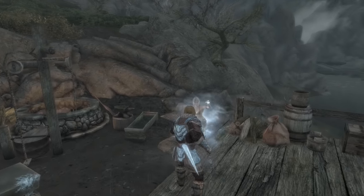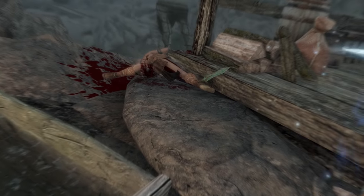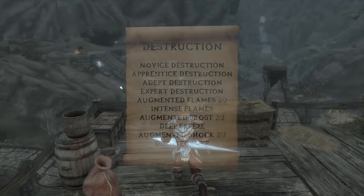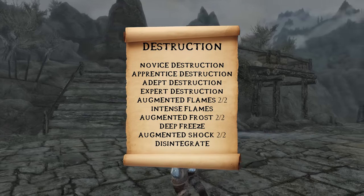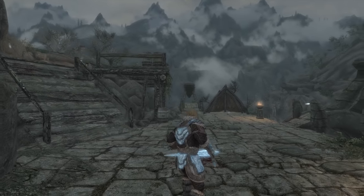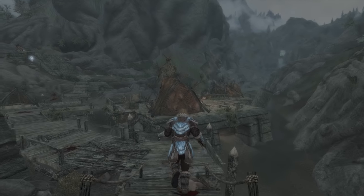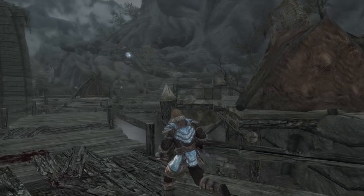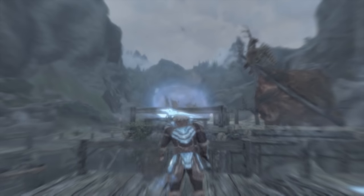The Spellsword uses magic offensively and prioritises destruction magic to be as strong as he possibly can be. From the destruction skill tree, get everything except for Master Destruction, Runemaster and the far right branch. With the combination of Augmented Flames, Frost and Shock, you'll be a beast with all elements of magic damage. But flames will be the one you call upon most, so the 50% damage boost here is massive.